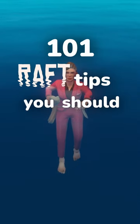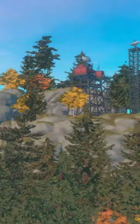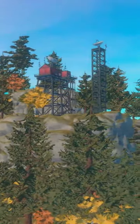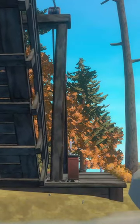Welcome to 101 Wrath Tips You Should Know. This is tip number 34: rocks. With the introduction of a certain story island in chapter 2, we gained the ability to throw rocks to solve some puzzles, but rocks have far more uses than just whacking a box and a bridge.